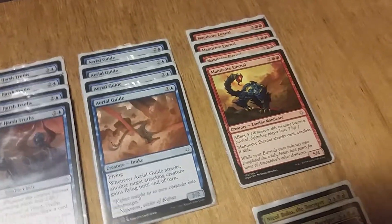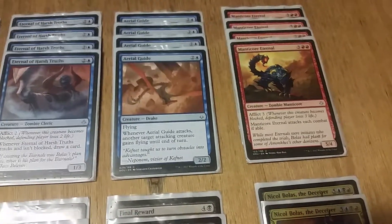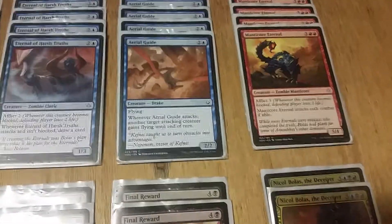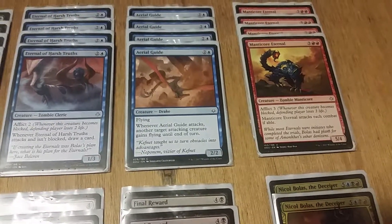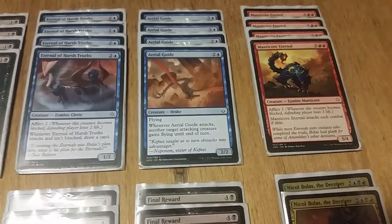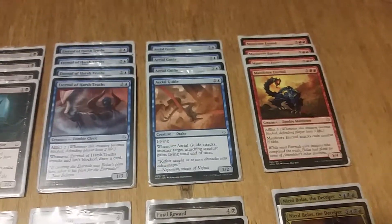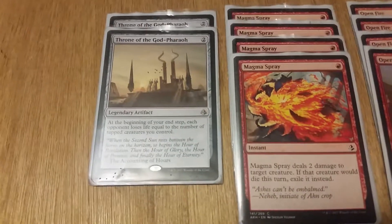I've noticed Magic has been big on making a lot of their creatures — nothing too amazing about them on their own but enough that they can become threatening — have the auto-attack. I started noticing it in Kaladesh that a lot more red creatures have auto-attack, which isn't a bad thing. It provides pressure, and if you know how to play your cards right it can work to your advantage. So I'm not actually upset about that.